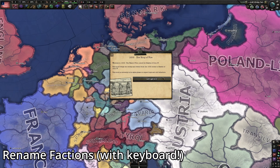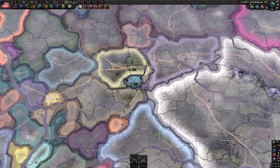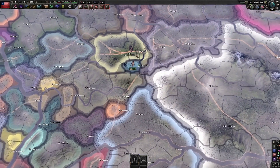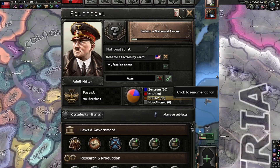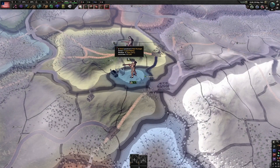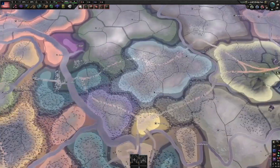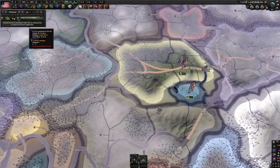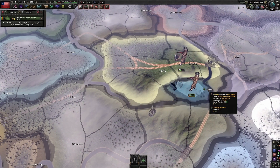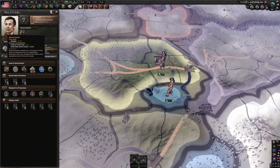Rename Faction with Keyboard. Just be the faction leader and click rename faction next to the faction name in the politics tab, click the flag, and in the top left corner you can rename the faction. It supports English, Russian, Polish, and German keyboards. With this mod, it actually renames the faction — the only thing is you need to reload the game and then the faction is renamed.